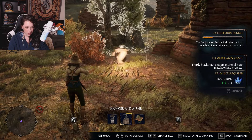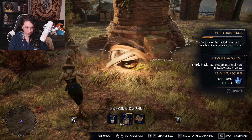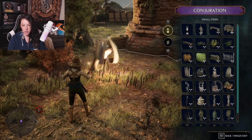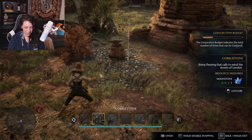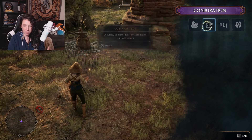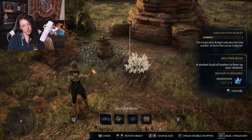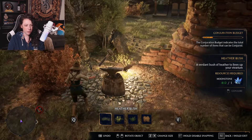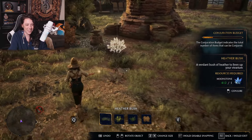I might be able to put a little hammer item here. And then maybe underneath it I could put more of that cobblestone, just to make it look a little bit more purposeful. Maybe I can put some small plants in front of it. I can't put anything behind it.